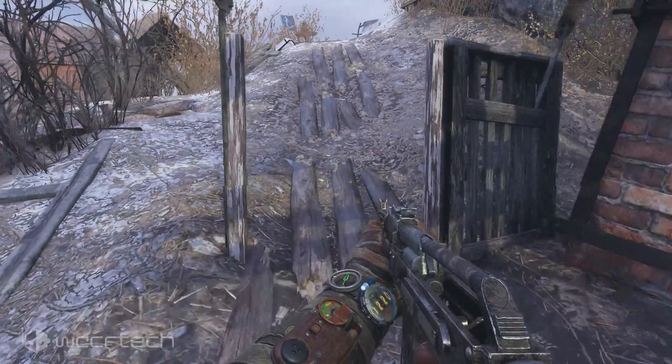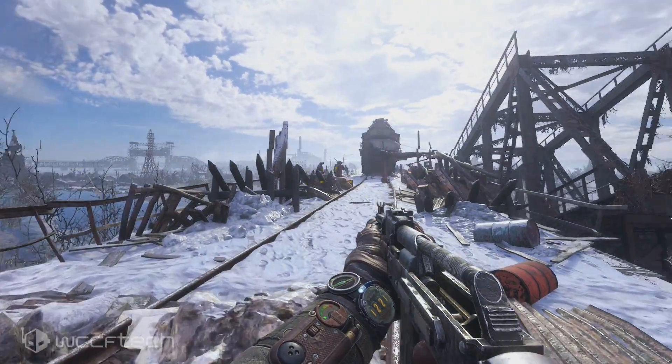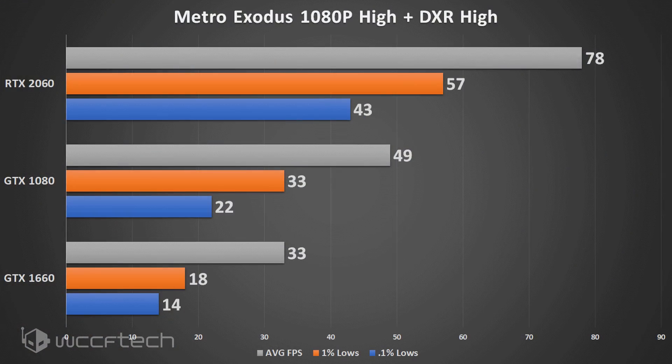Moving into Metro Exodus at 1080p with the high preset — tessellation off, Advanced PhysX off — we ran global illumination and ambient occlusion ray tracing at high settings. The RTX 2060 ran phenomenally here on this setting, though with quite a few dips. Moving down to the GTX series, they take a massive hit from Metro Exodus. Global illumination is one of the harder ray tracing workloads to run, so it makes sense they'd be hit that hard.